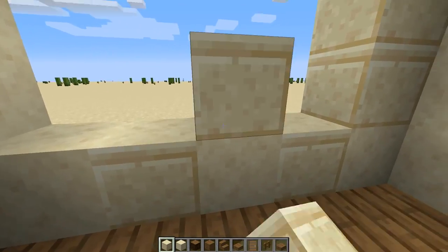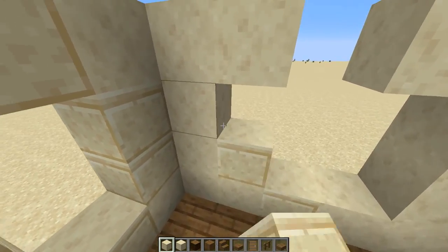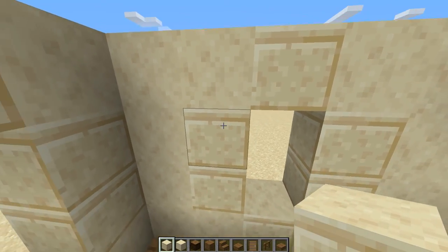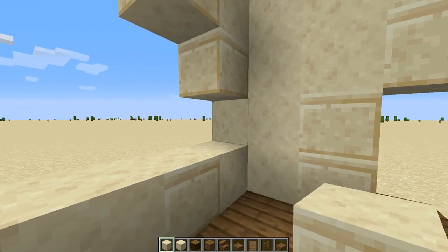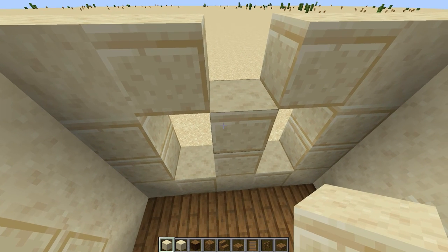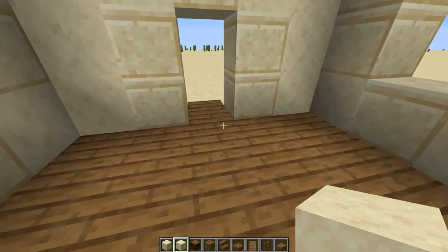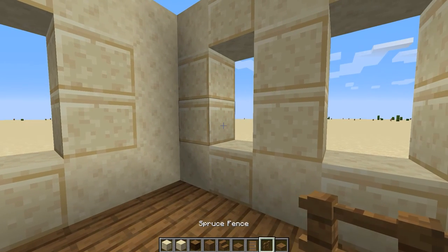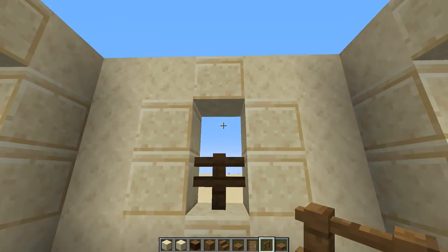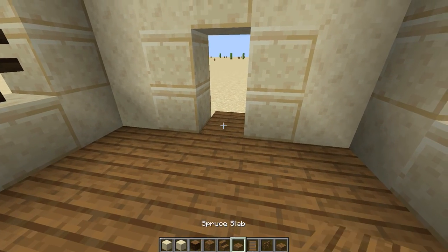Now we're going to do the sides like this, coming up the middle, one on either side, one like that. Now let's finish this side, switch back to smooth stone, put one there and one there. Now while we're inside like this, let's put in the door and the fences for the windows. Start with the fences and just place them inside each one of these openings. And then a door in the front like this.